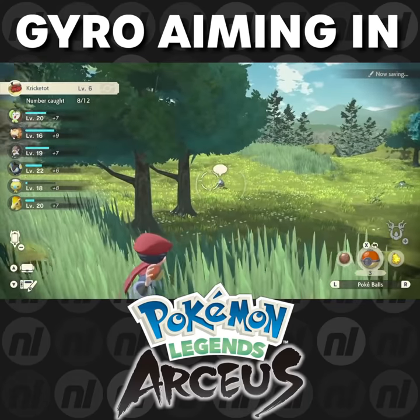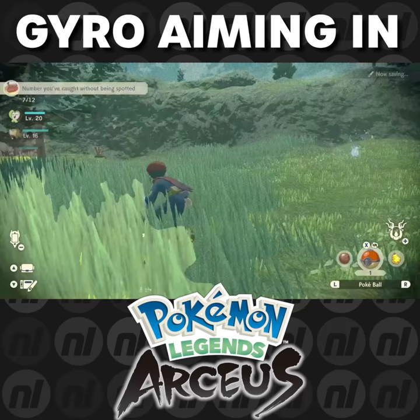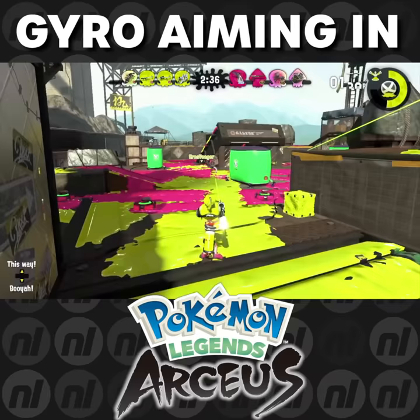Did you know that Pokémon Legends Arceus has gyro controls and just doesn't tell you? If you don't know what gyro is, think about games like Breath of the Wild — when you're aiming with the bow you can suddenly move the controller around and aim with quick precision. Same with games like Splatoon and even Mario Odyssey.